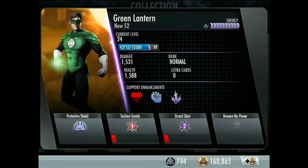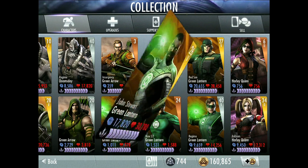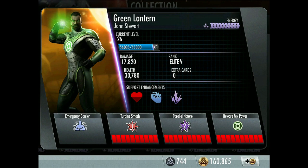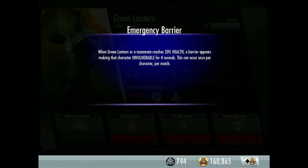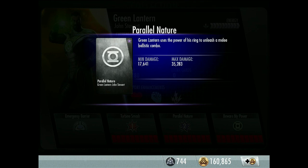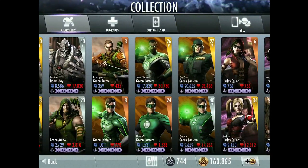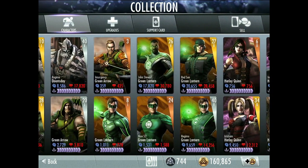Another Green Lantern: John Stewart. I think he might have been the eighth or ninth challenge — not sure. Passive: Emergency Barrier — when Green Lantern or a teammate reaches 20% health, a barrier appears making that character invulnerable for 4 seconds; this can occur once per character per match. Second move: Parallel Nature — Green Lantern uses the power of his ring to unleash a melee ballistic combo. That's my favorite Green Lantern — I grew up watching Justice League Unlimited. He's the first gold Green Lantern card in the game.